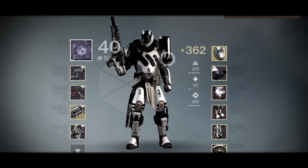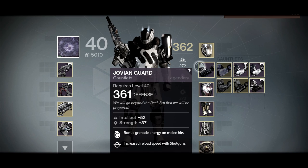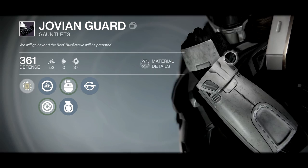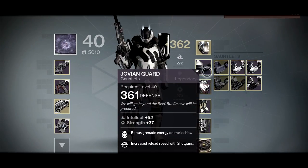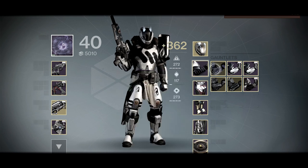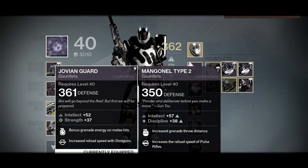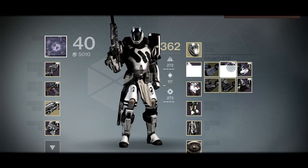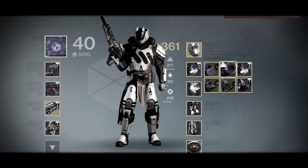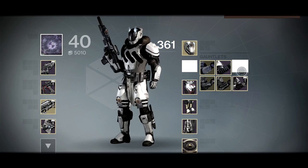The Helm of Inmost Light is another iconic helmet I've always loved to hold onto — it's very nice, it feels like power is seeping out of it, something about it really stands out to me. The Jovian Guard gauntlets are unique — they remind me a lot of Zavala's shoulders. Right now I rock them mostly because they have 361 defense, but I also like these gauntlets that remind me of the old Iron Banner ones. They just make my Titan look nice and clean.